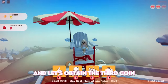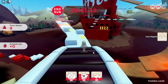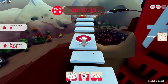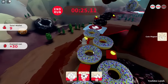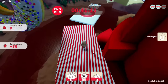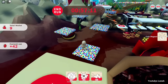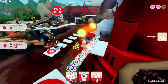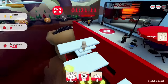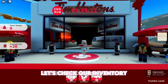Reset your character and let's obtain the third coin. Go through the speed run portal. Turn your camera around and go where it says start. Here is the third coin. Let's check our inventory.